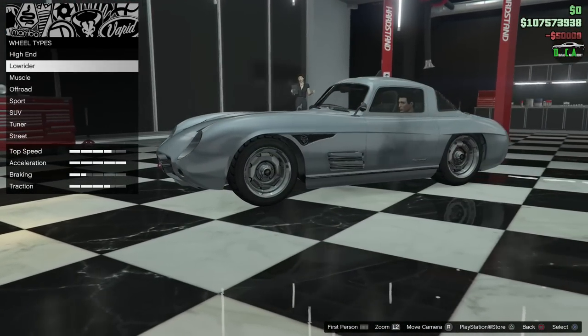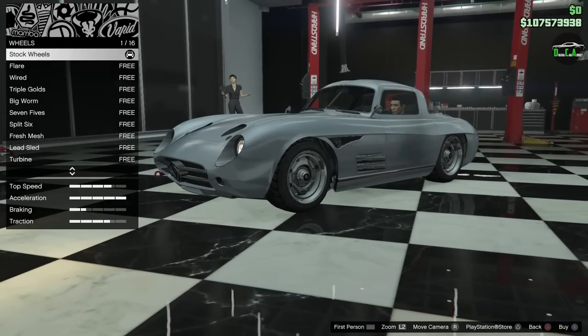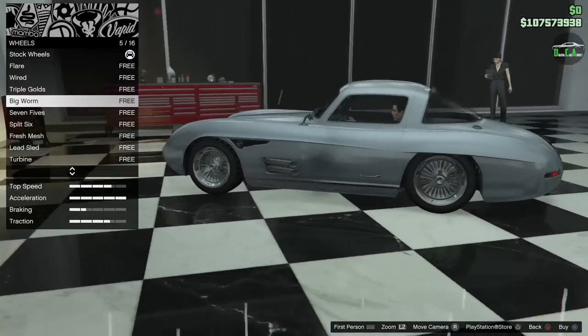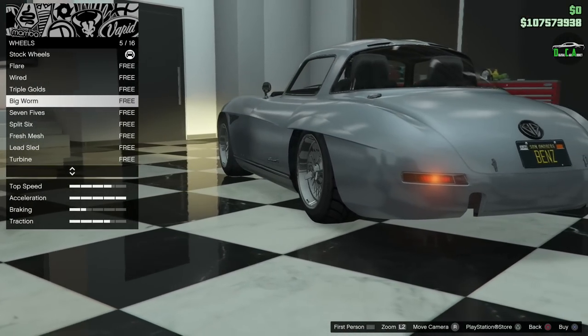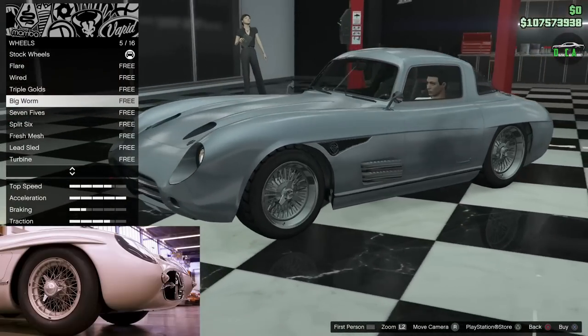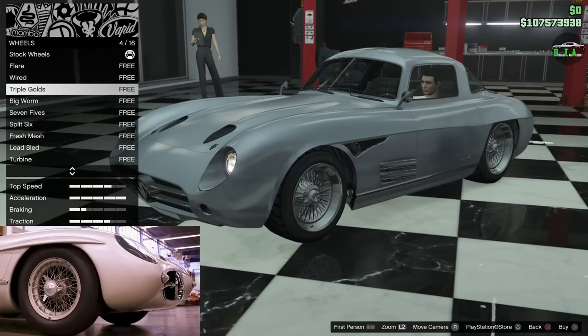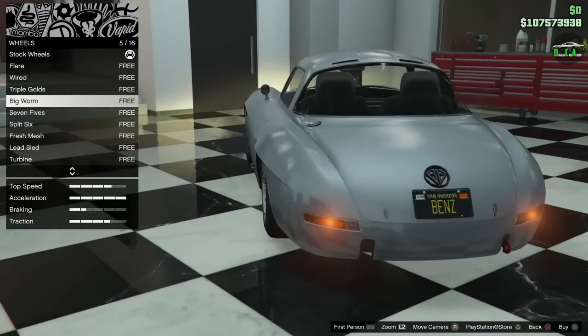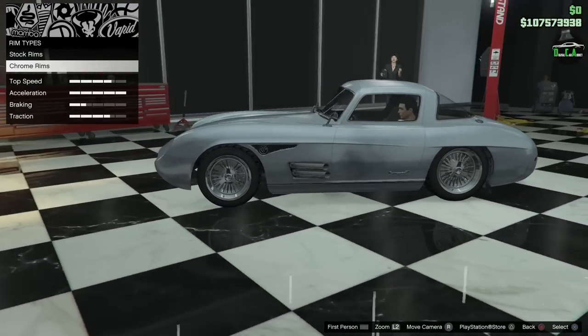Wheels. We're going to go to the low rider category, go to chrome, and keep it chrome. Then we're going to go to the big warm wheels — you can see they have the knockoff on them, like the wheels from the real car. Pretty similar. The wired wheels would be a little closer to the real car, but I personally like the way these look a little better. Not a bad job.